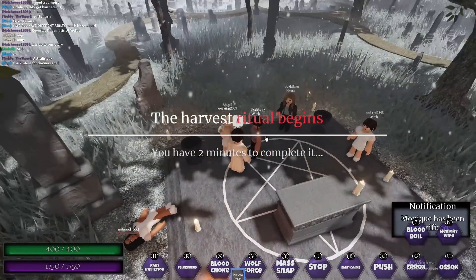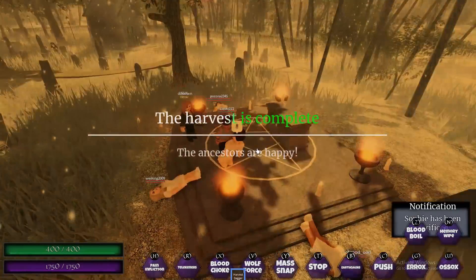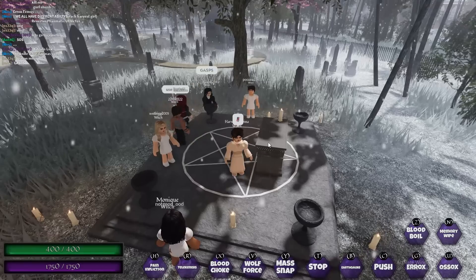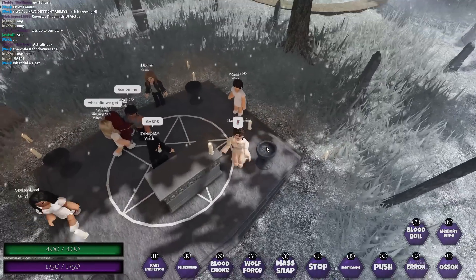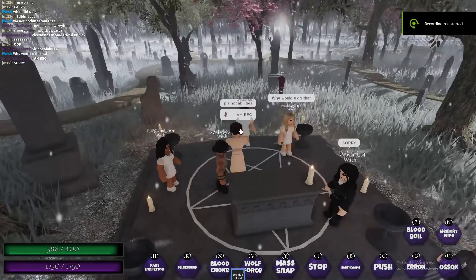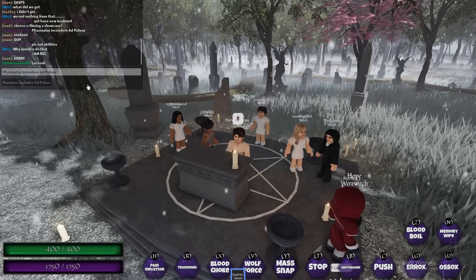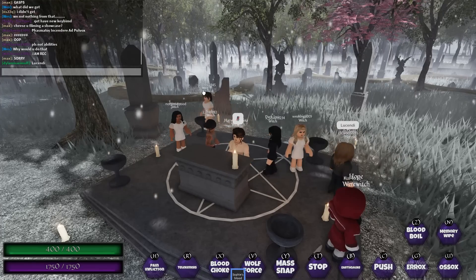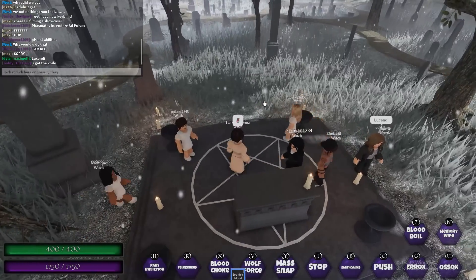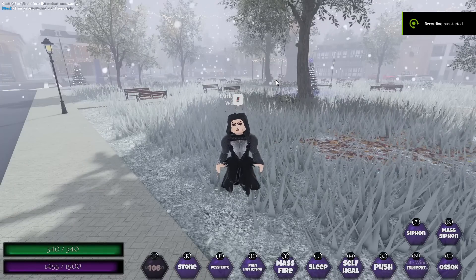Now I have the dagger and I will sacrifice four witches. The first one has been sacrificed, the second one has been sacrificed, the third one has been sacrificed, and lastly the fourth — the harvest has been completed. This means witches will get extra magic. There is a new crisp spell where you use the knife to click on the target and say the spell, but the harvest mechanic is still buggy at the moment.